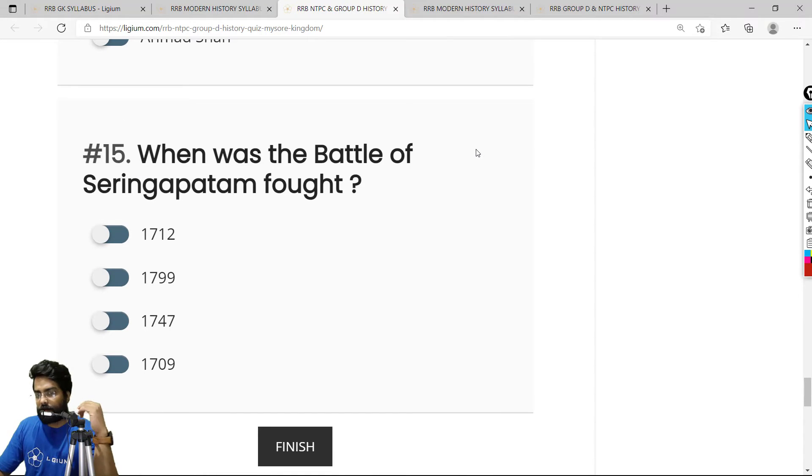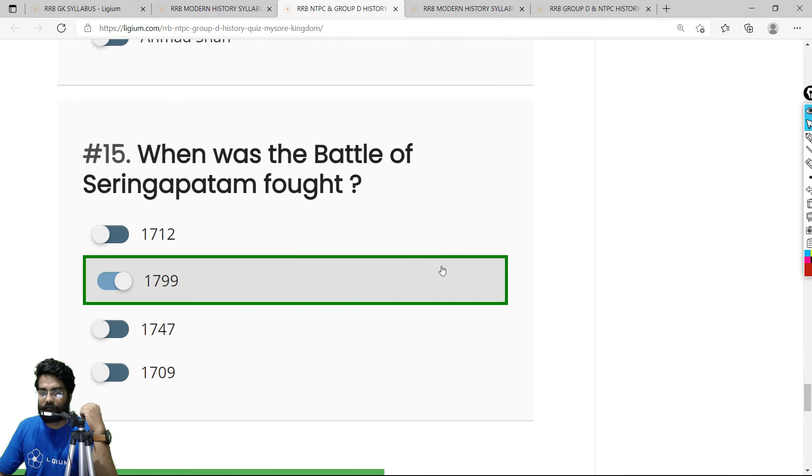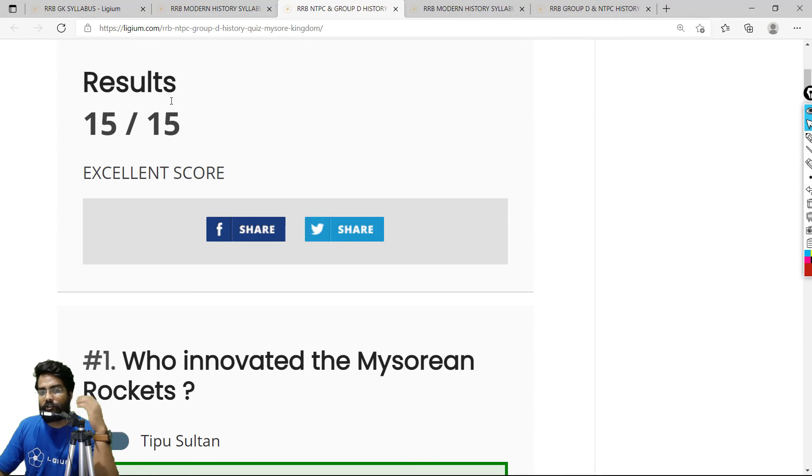Question 15: When was the Battle of Seringapatnam fought? The Battle of Seringapatnam was fought in 1799. Tipu Sultan died in this battle, defending his capital like a hero. After solving all 15 questions, clicking Finish reveals an excellent score — 100%, 15 out of 15 correct. Thank you!